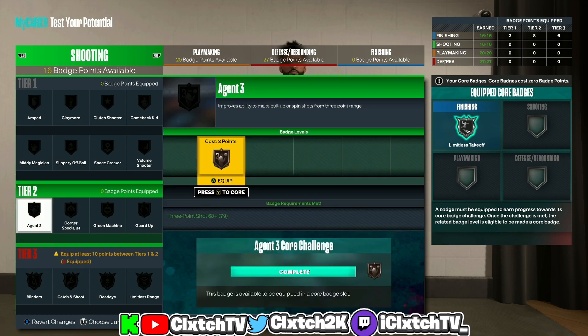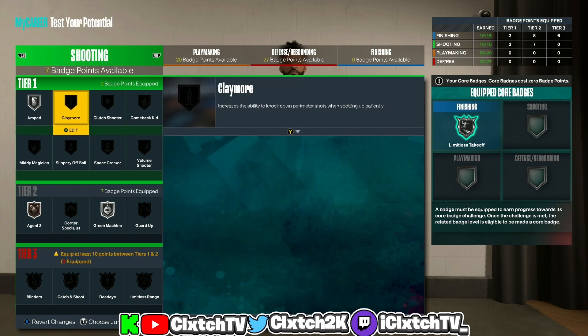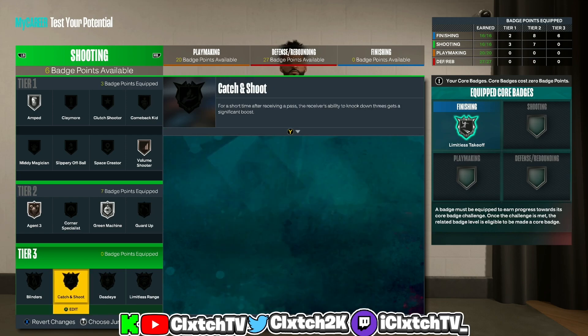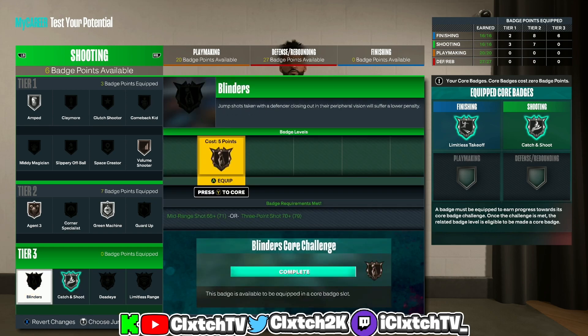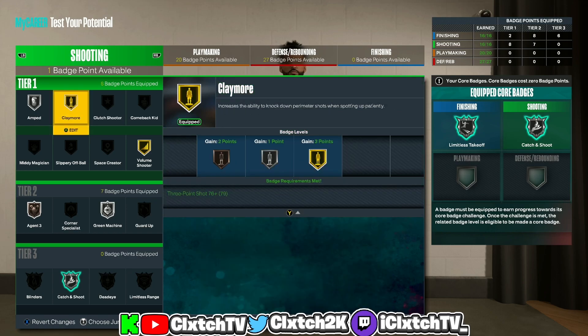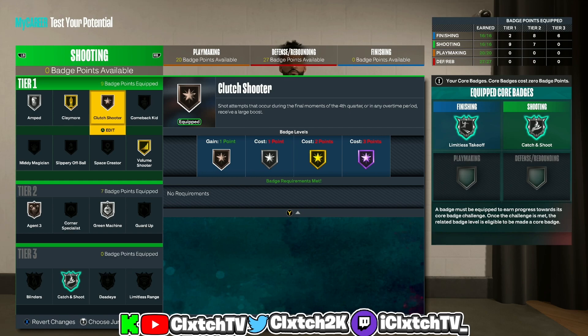For shooting badges: bronze agent threes, and definitely get green machine — that's seven badges. Silver catch and shoot for the tier threes. The other tier threes are only bronze, so I'm passing on bronze limitless range, bronze dead eye, and bronze blinders since they're only bronze. I'm going gold volume shooter and gold claymore — that's definitely a helpful badge. The last badge slot doesn't matter much, so I'll go clutch shooter, but feel free to swap.